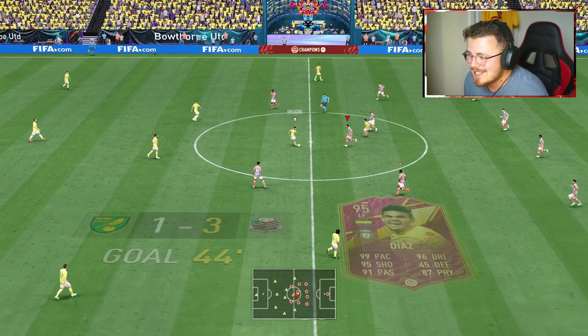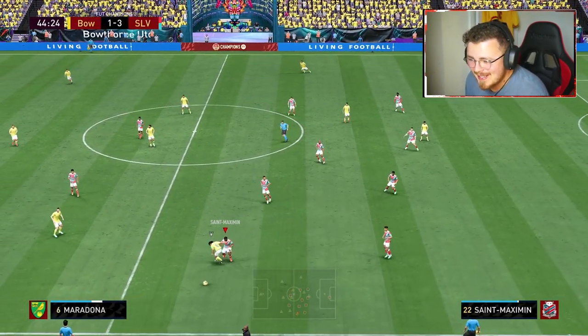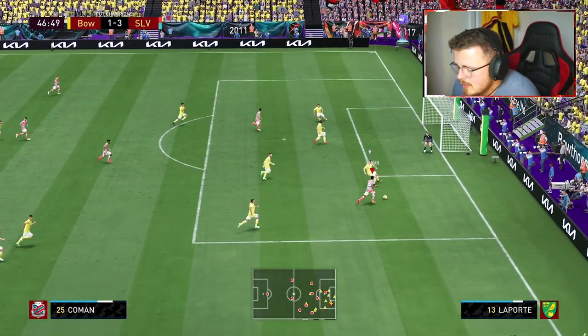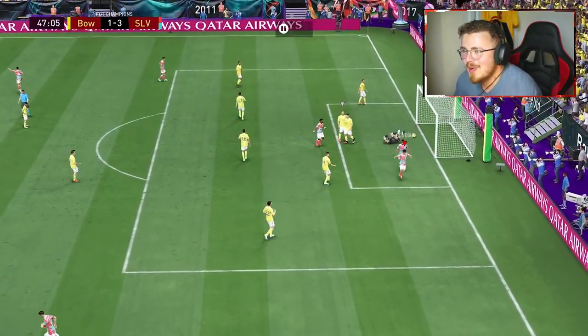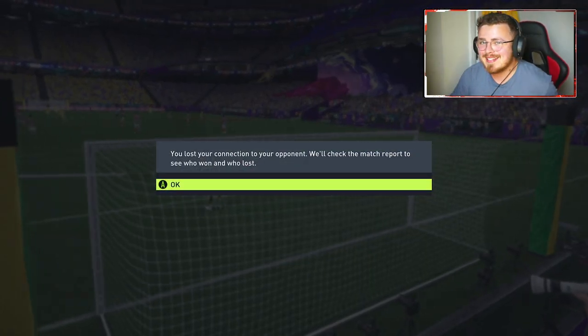Luis Diaz and let's go boys — 3-1, just like that, so quick! Having Saint-Max, Koeman, and Luis Diaz up front — honestly just ping-pong pass your way through, they're all so rapid, insane dribbling, it's just too easy. Koeman into Luis Diaz — is that back-to-back rage quits for the boys? Yes it is!